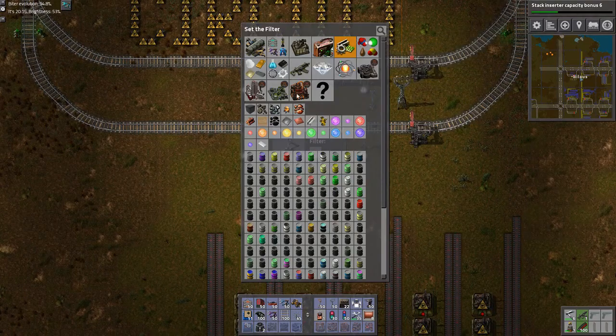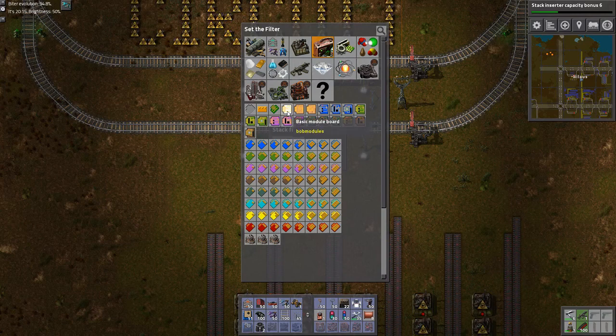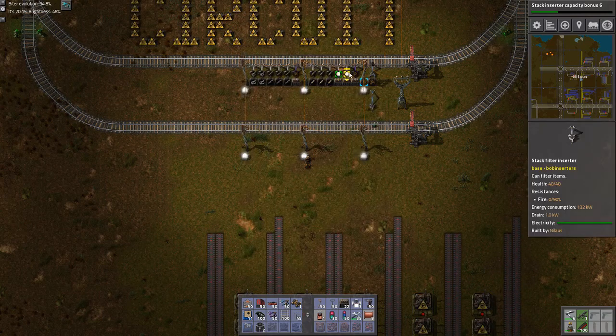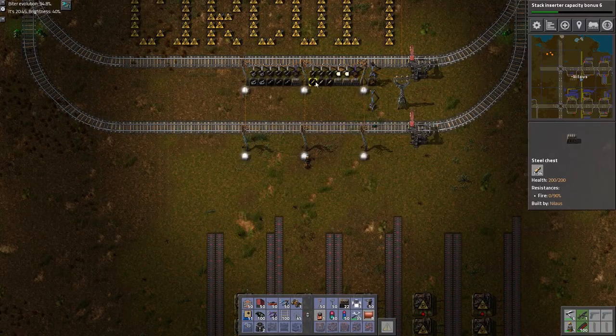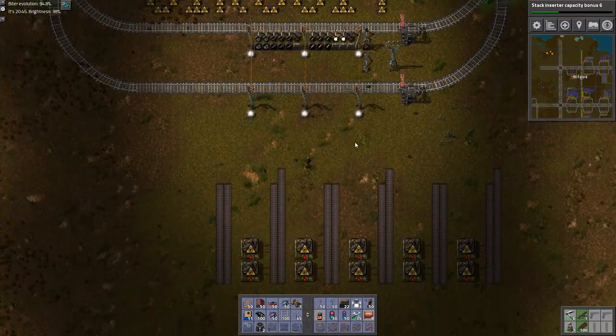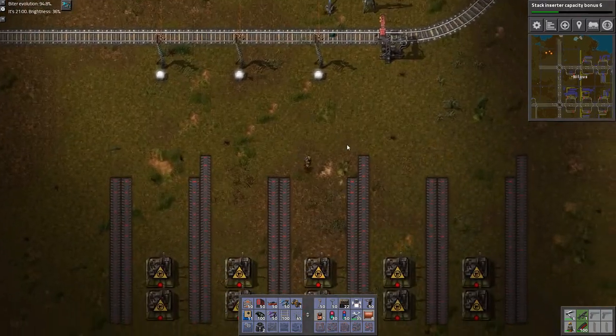This one will then take the basic module boards. I do have a problem with these ones - by the time the train gets here, there aren't really a whole lot left to fill in. That's going to be an issue, and we'll probably look into that at the end.